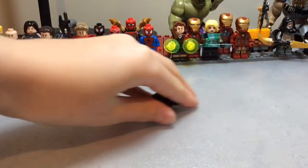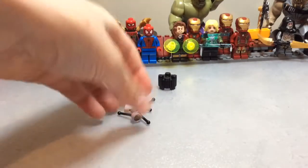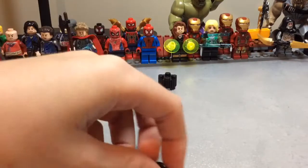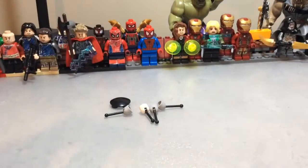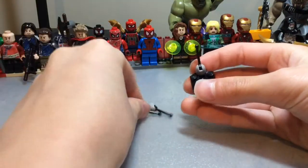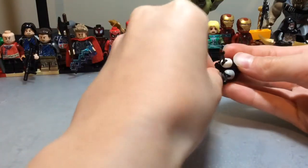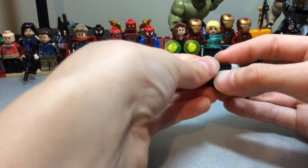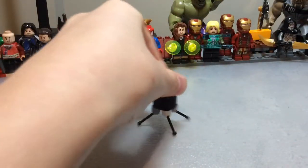Next, for the Tick you want a one-by-one cylinder, four of these levers, and a two-by-two bottom smooth piece. Get your brick and attach four of these levers on like so — these will be the legs for your Tick. This piece will fit right on top and gives a smooth edge to the Tick. And that's your Tick.